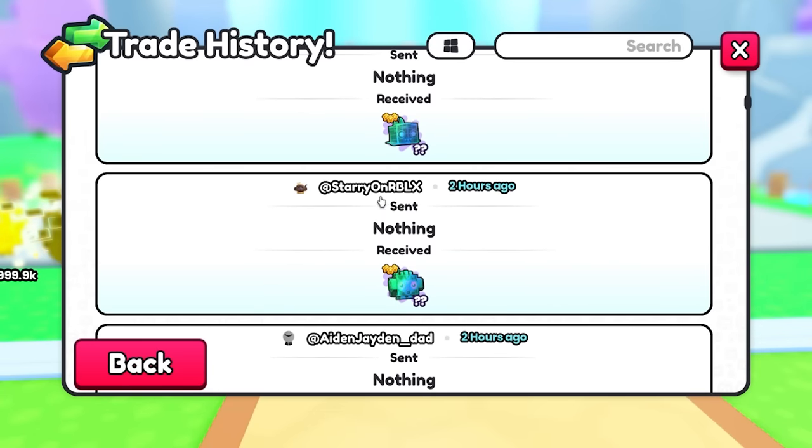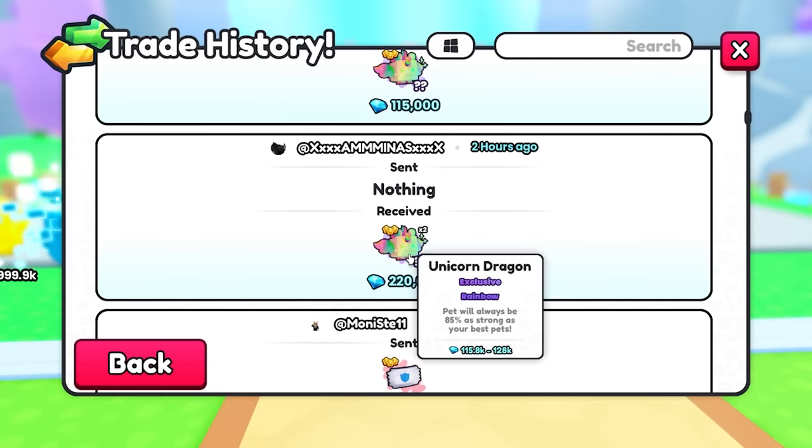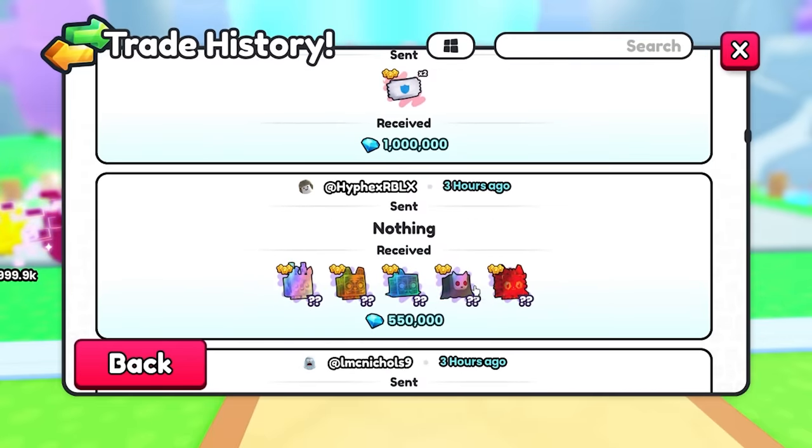Some I got for free — thank you Starry and Wama. Others I bought for 115k and 220k. I was spending a lot for these pets and even sold clan vouchers to fund them since they're very expensive. But you don't need a full team like mine — just set it up to your best stats with what you have.